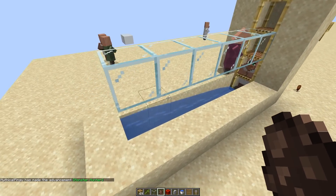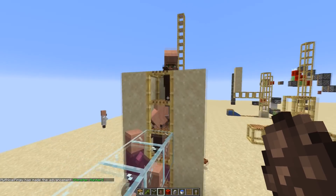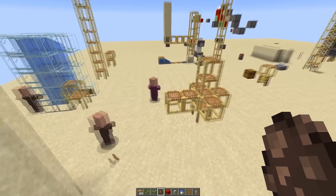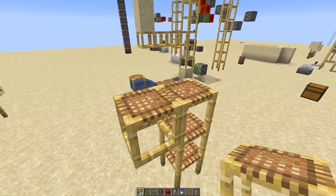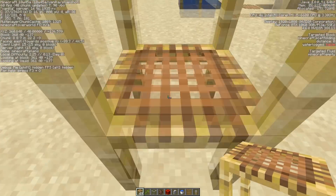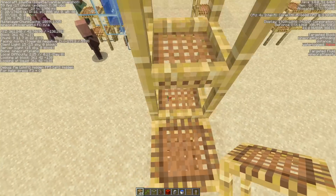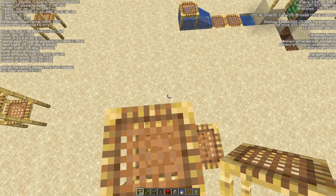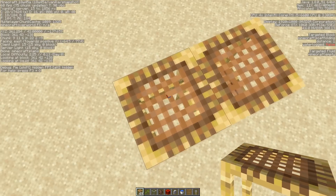Mobs can also climb the scaffolding block if they pathfind to it — you can see villagers going up. Also, going through the scaffolding block on the downward way only works if the scaffolding block has a distance of zero. So you can climb up and also descend, but you can only descend if it's distance zero. Here I can climb up, but I can't descend again. Probably the reason is so you can just fall down if you accidentally click left shift.